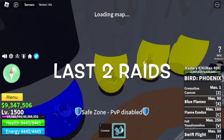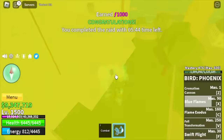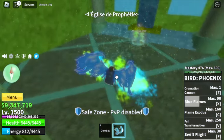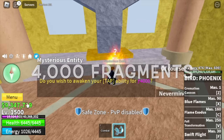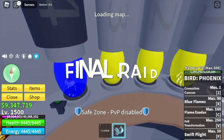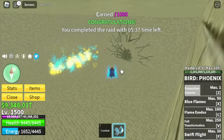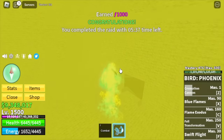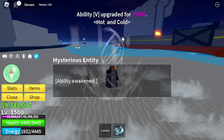Once we reach level 1,500, before we move on to the third sea, last two raids to unlock or awaken all the Phoenix skills. The tap — the left-click damage — will cost you 4,000 fragments. And for the final raid, we will unlock the full transformation, which will cost you 5,000 fragments. Now we've unlocked all the skills.